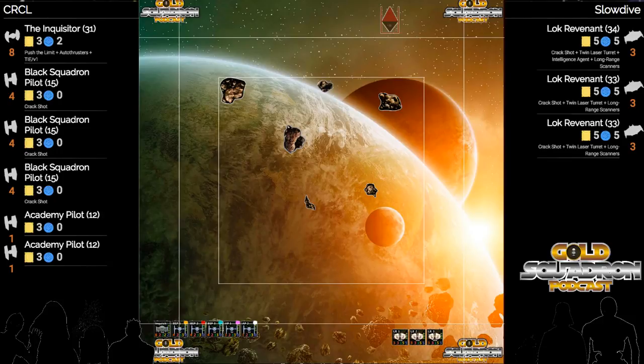One advantage the Swarm player does have, besides having more guns and being able to shoot at a one-agility ship, is the fact that he does have two of them at PS1, so he's going to be able to leverage them as blockers.